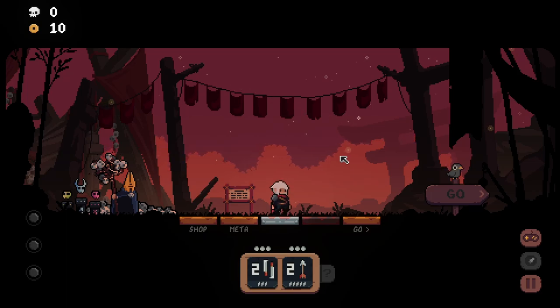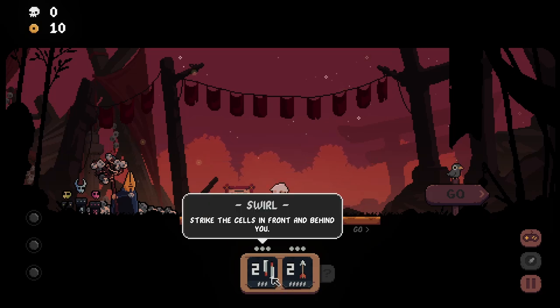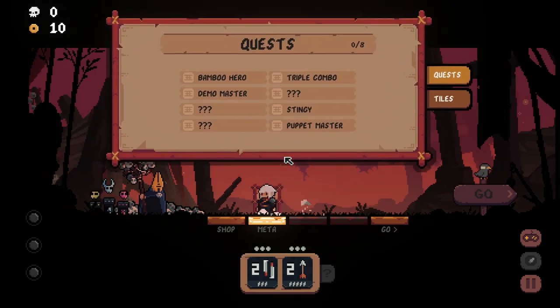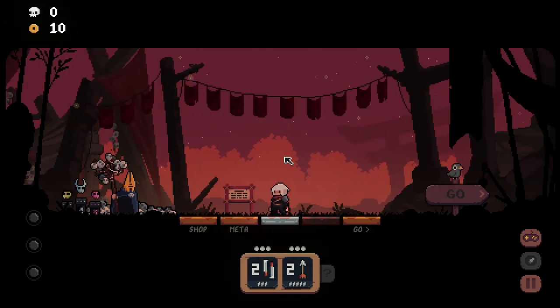Greetings everyone, welcome to White Falcon Plays Shogun Showdown — it's the demo from Steam Fest. I've done the tutorial so I know the basics. You can move left and right with the A and D keys, you can turn around with the W key, and you can wait a turn with the S key.